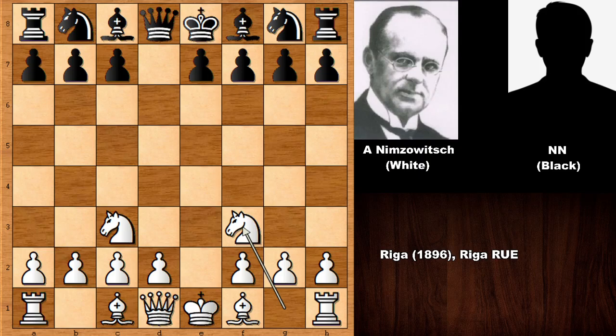But in this position, Black played a very bad move — he played F5. I think this move was a move with no purpose because it blocks the Bishop, it is just wasting time, and it is also weakening the King. Instead of F5, Black should consider developing the Knight, pushing the E pawn, or even developing the Bishop. But we have F5, a meaningless move.